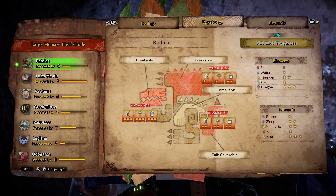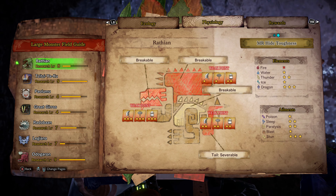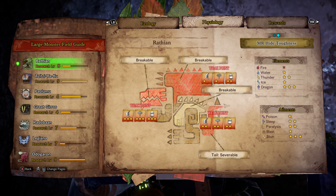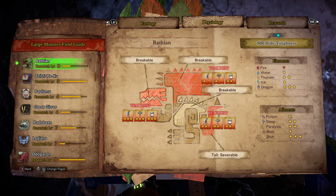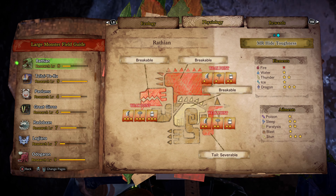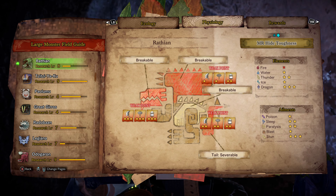She likes to inhabit the Ancient Forest and the Wildspire Waste. As for physiology, you can break the head, you can break the wings, you can break the back, and you can cut the tail. So yeah, the head, the wings, and the tail are all weak points — not bad.